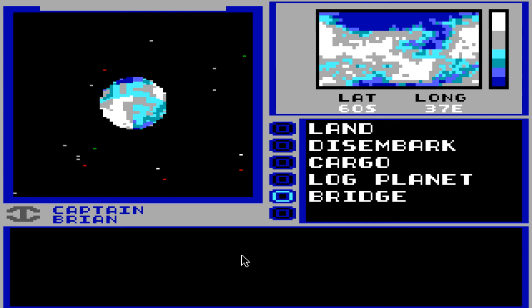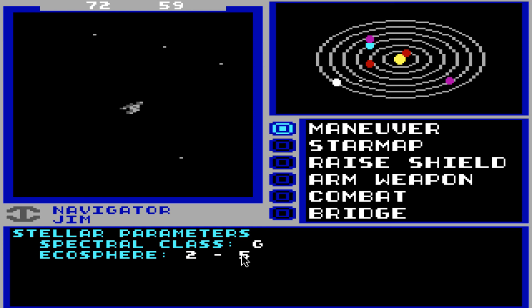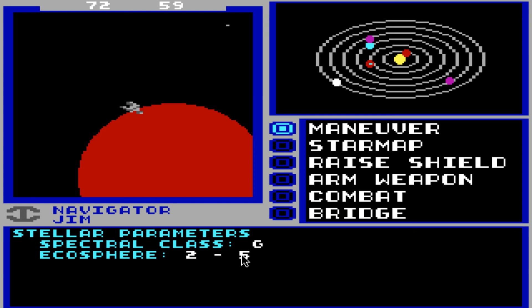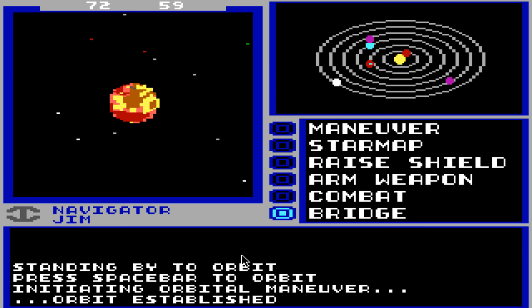One more system for this entry, and then we're going to take a break. There are really no other interesting — we could visit one of those lava planets, but they're dangerous as hell. That's why I usually don't go to them. I mean, look at that — doesn't that look dangerous? Looks dangerous to me. Not a lot of minerals.